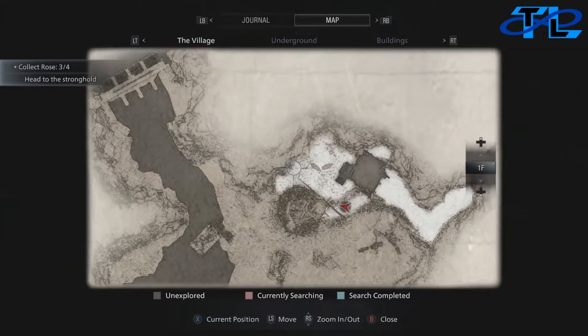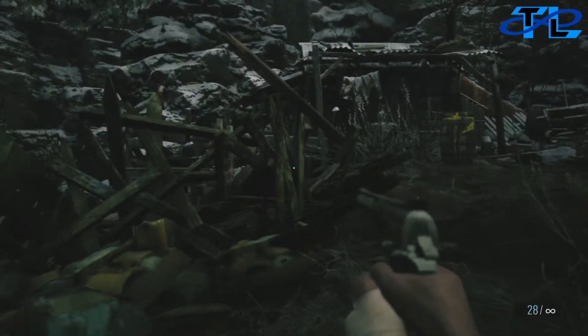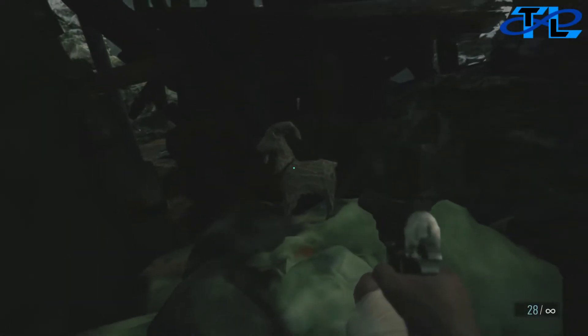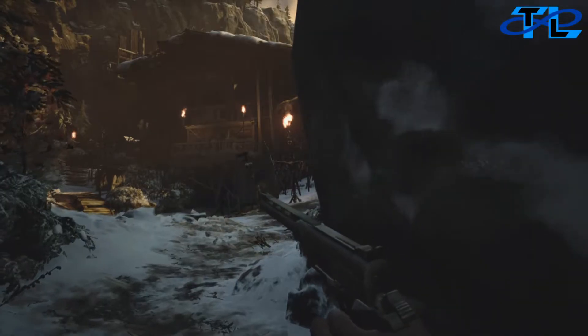After you beat Moreau and drain the reservoir, you're going to head back to where the boathouse is where you got the boat at the beginning of Moreau's area, and come all the way down here. On this little trash pile there's going to be your next Goat of Warding. This is also where the chest is where you can get the other angel statue.